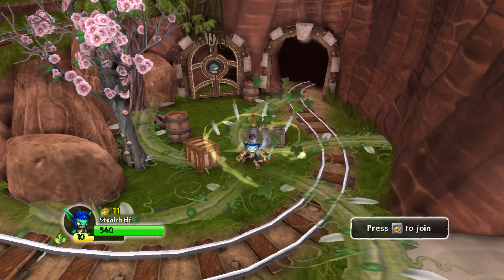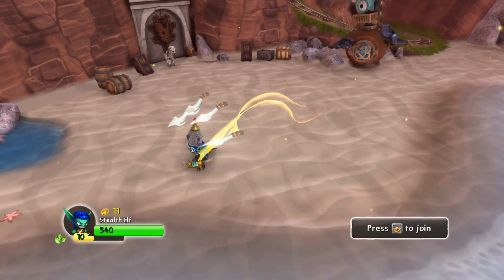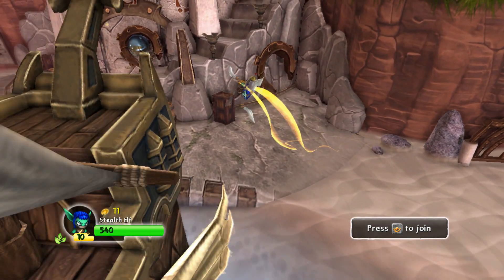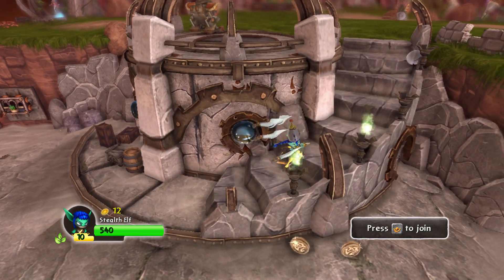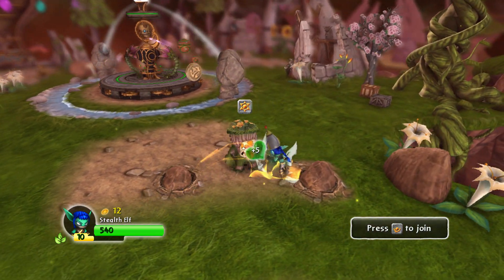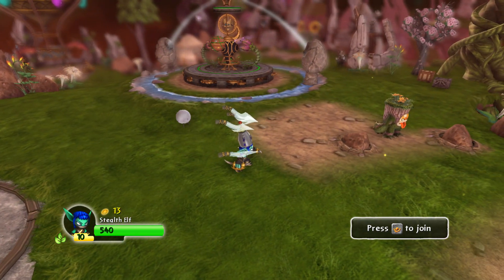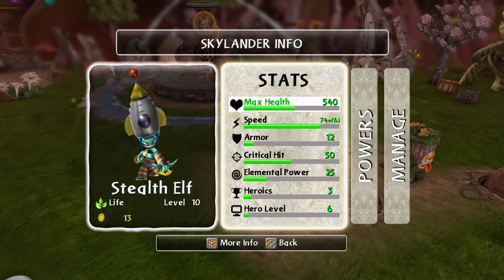74 plus six — pretty quick now. That's just a quick look at all the speed that you get from doing Wrecking Ball's heroic and me testing how much speed I can get my Stealth Elf up to. Right now her speed is 74 plus six — I think that's pretty good.